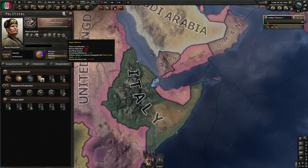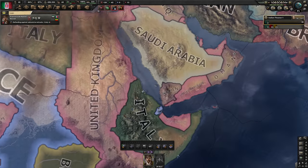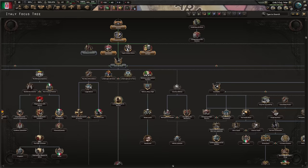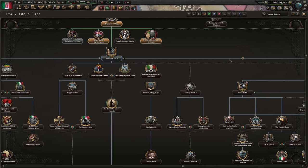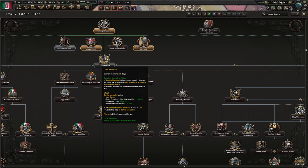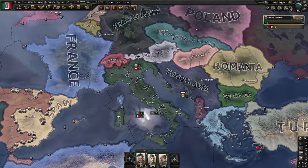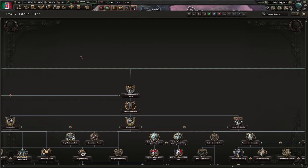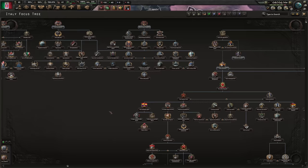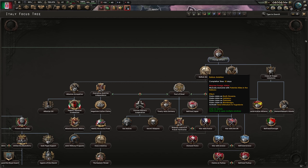We start off with two operative slots and a national sphere — that's very good. Maybe Italy can finally be the counter to the UK in terms of intelligence. Now we'll make Victor Emmanuel Emperor of Ethiopia; to become an Italian Empire you first have to make someone the emperor of something. Starting down the historical path seems like a good idea — a lot of these bonuses are good, especially damage to garrisons as resistance is a problem right now. Devaluing our currency is also nice — now France doesn't have a monopoly on that in HoI4.